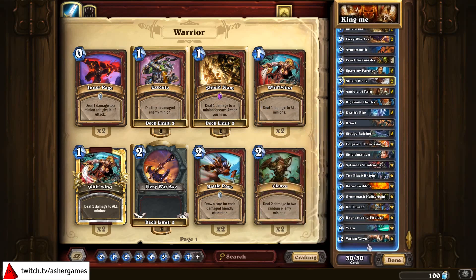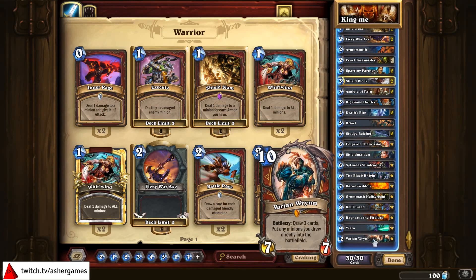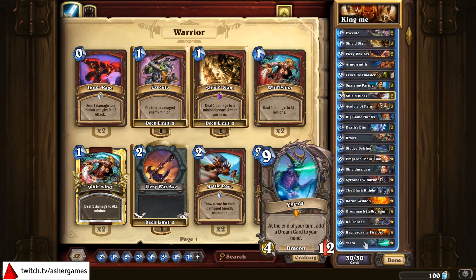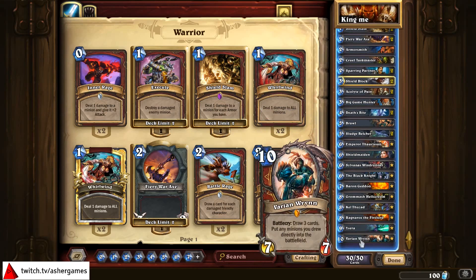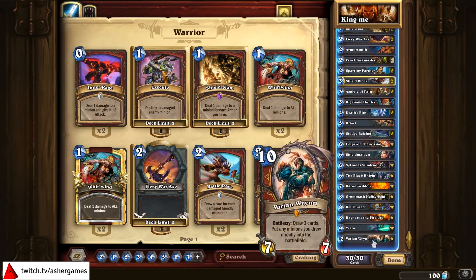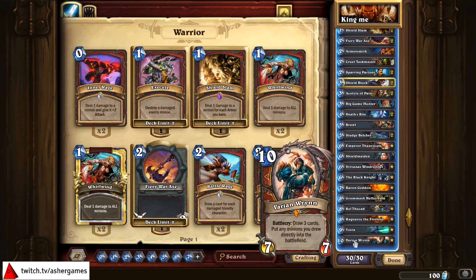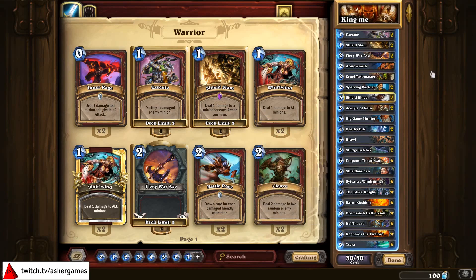Varian — the power of intimidation is the way to go. Maybe one day he'll be the Mary Sue Thrall equivalent for the Alliance that Thrall was for the Horde. But that's neither here nor there. That is the 'King Me' deck — Varian Control Warrior. You can total the dust cost; I promise you it is not cheap. But if you have the cards to run it, I think it is going to be a thing for this expansion. Varian does have drawbacks because he is 10 mana, but once you build a deck tailored to not losing Battlecries, you're in pretty good shape. This is Asher — thanks again for watching, I'll see you all next time.